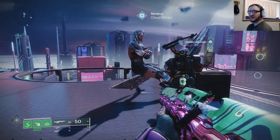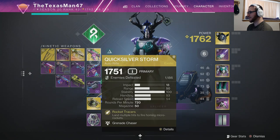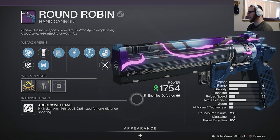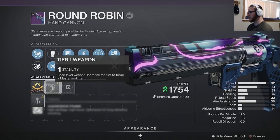After that, you will fast travel to Lori over here and you will talk to Nimbus right here, and he will automatically give you the weapon. That is it — that is how you acquire the Round Robin hand cannon.